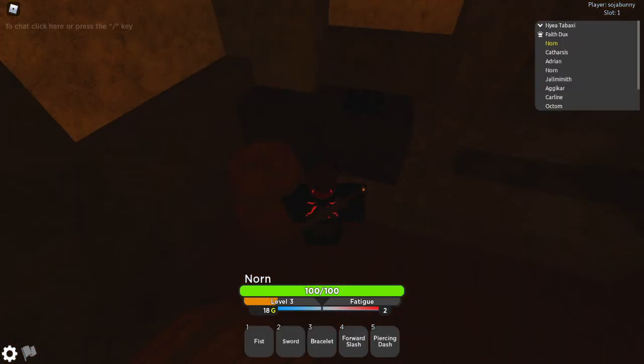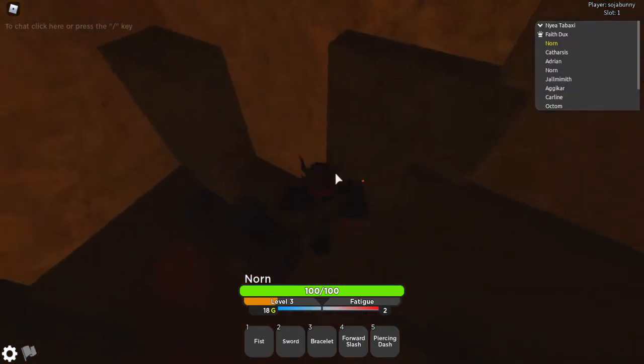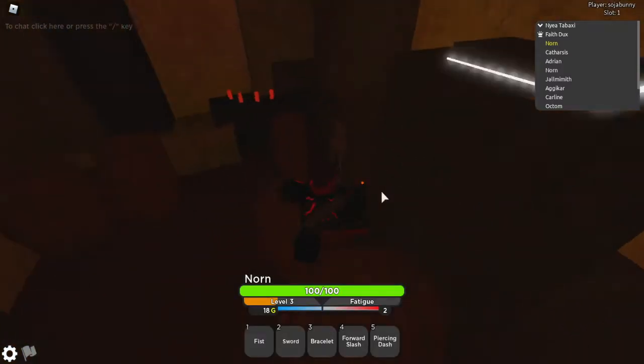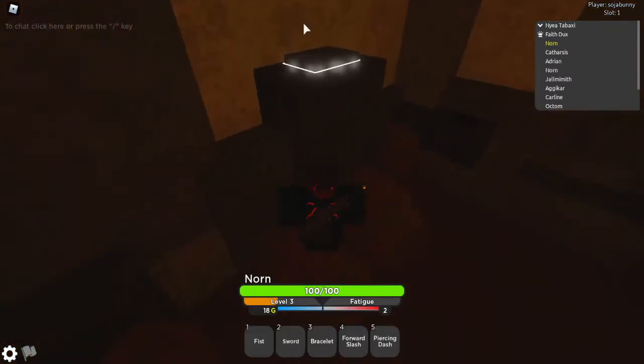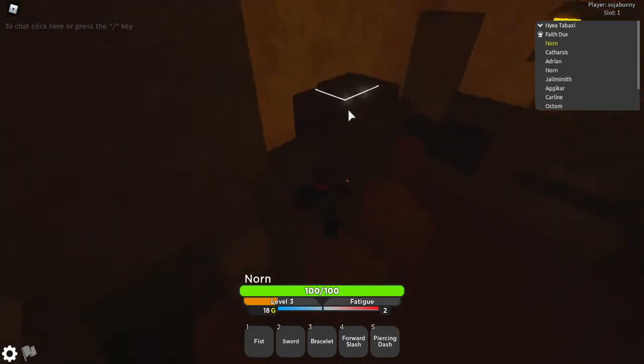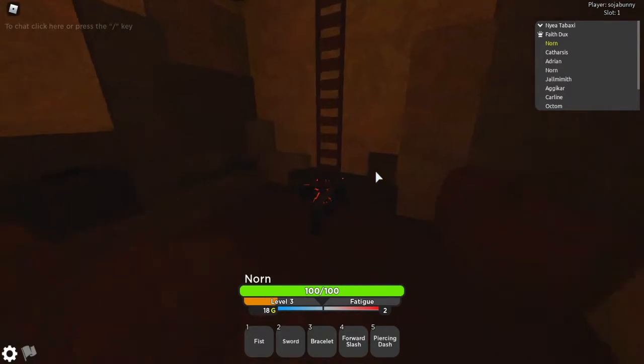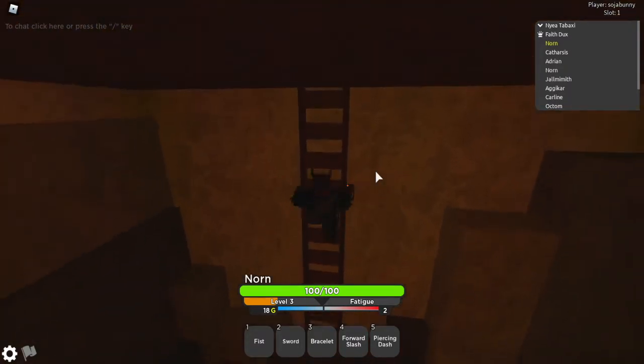So we're down the hole. Basically what you want to do is find this Berserker armor, which you can get if you're a Berserker — it's 125 gold. Now you want to jump on this right here. You see this bar, you want to jump on it and run fast. This is a fast tower right here, you want to get up quick.